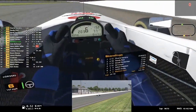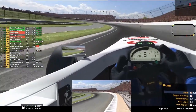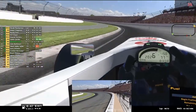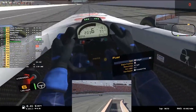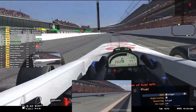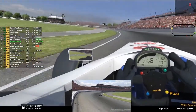Two laps to go — two laps, three laps of fuel. Piece of cake. Two laps of fuel, two laps left. You've just done a 101.5 — good consistency. One and a half seconds off what would be average.